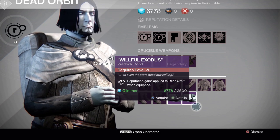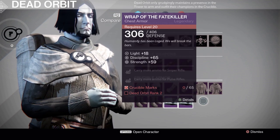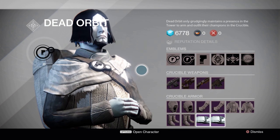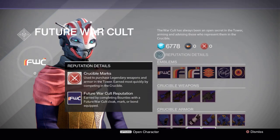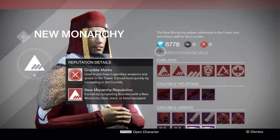You can also earn reputation points by playing in the crucible, doing strike missions and patrol missions. Also take note that you can join all factions, you just have to wear their piece of armor when you want to earn reputation for the particular faction you are in.